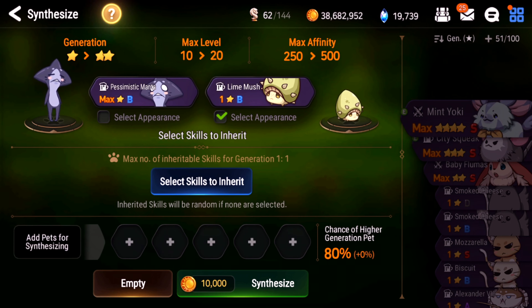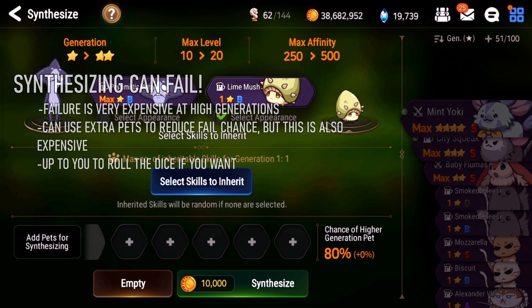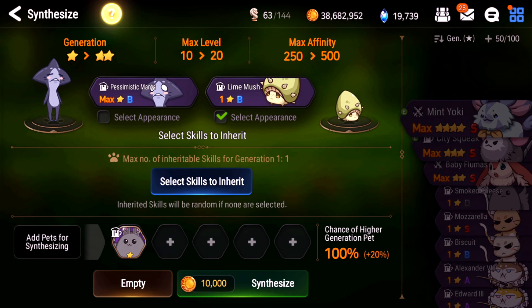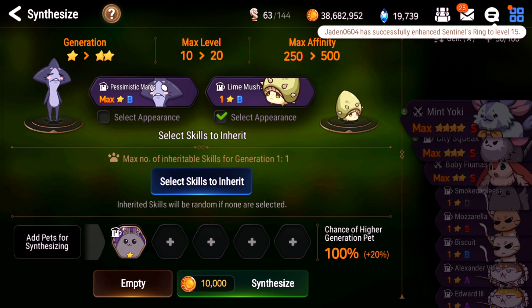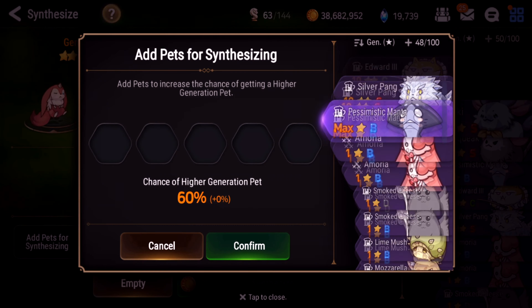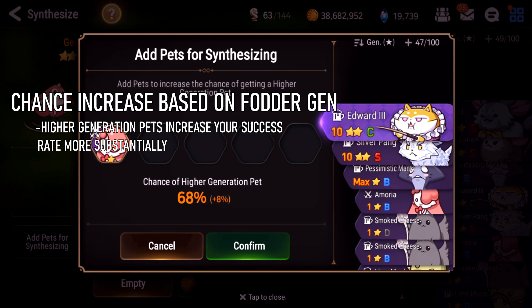Number four: enhancing. Your pets don't get any experience from anything except enhancing — you don't get experience from bringing them into battle. To enhance, you click on the pet and feed it other pets; that's the only way to level them up. You can also feed it normal food, which is a lot cheaper since it only costs stigma, and it does the same thing — click enhance, select the food, and it'll level up. The reason you want to enhance is because you can't synthesize until it's at max level.